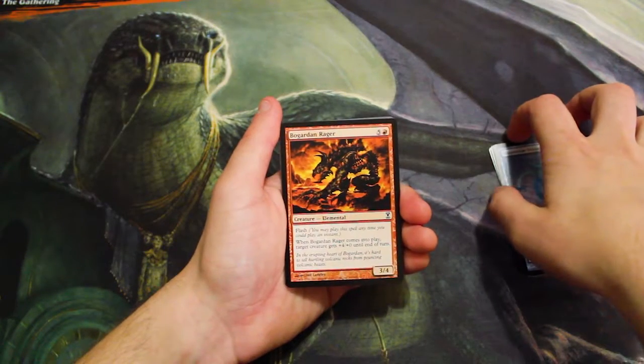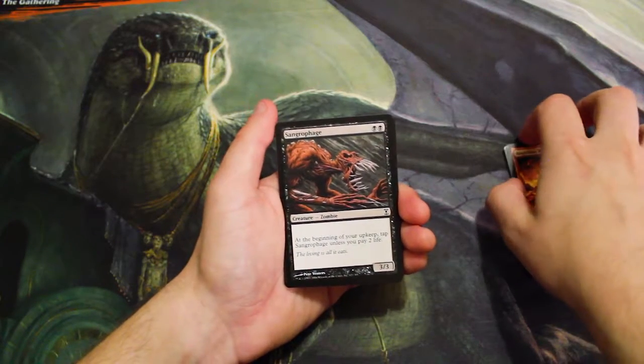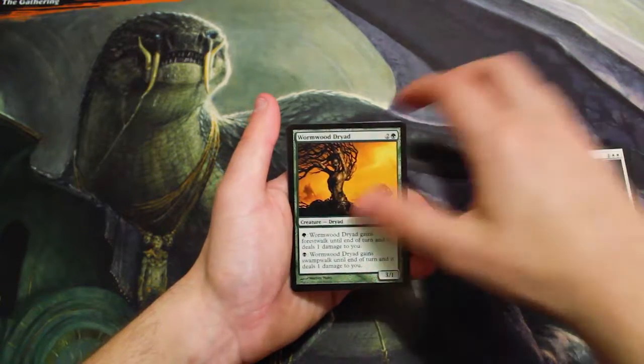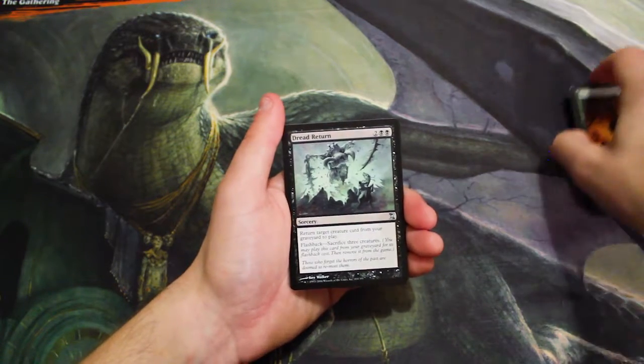Bog Daren Rat Rager — excuse me if I get any of the names wrong — Sangrophage, D'Avenant Healer, and Wormwood Dryad.